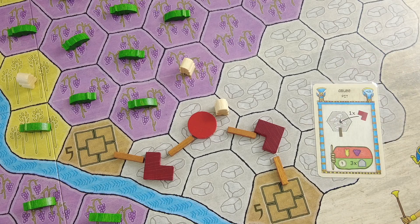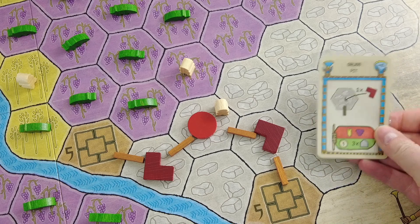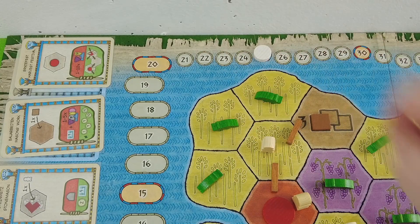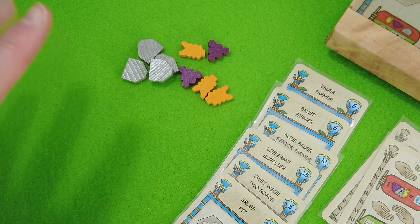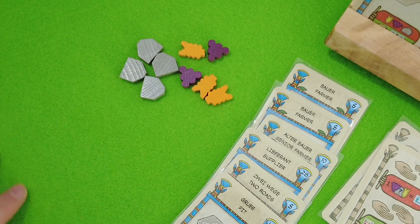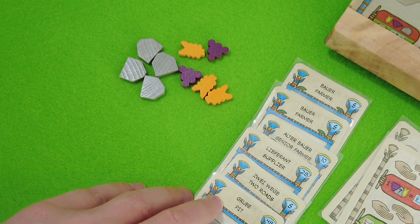I forgot to spend the stone for the road — I did have the stone at that point. So I'm now at four stone in total. Let's not forget the three points we get for this workshop. Looking at our resources, we're in relatively good shape and still have a lot of money.